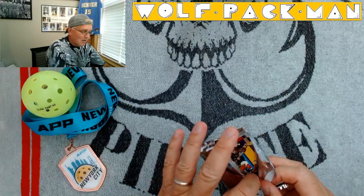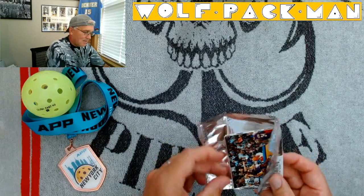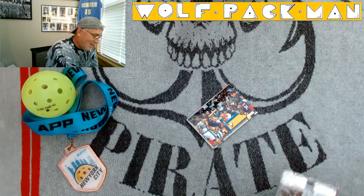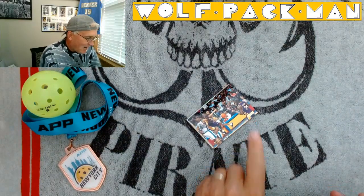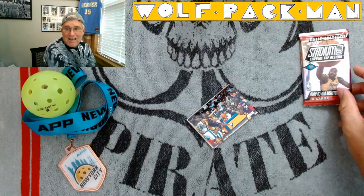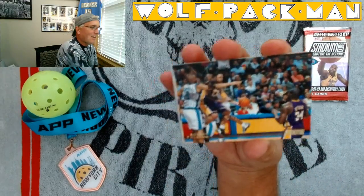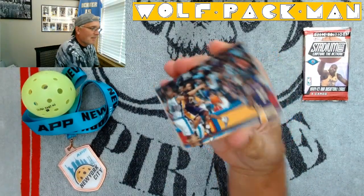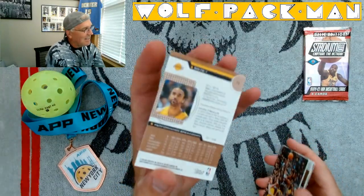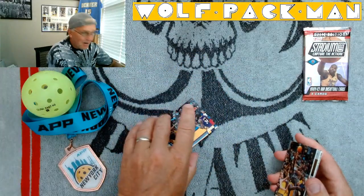Or an MJ? Those would be my two preferred cards. I see Lakers — this looks like a Laker. Rick Fox. No! I wanted Shaq right there. I don't want Rick Fox, I want Shaq, I want Kobe. I got Rick Fox. It's a cool card though — cool because it's got Shaq on it. Rick Fox was a pretty good player.